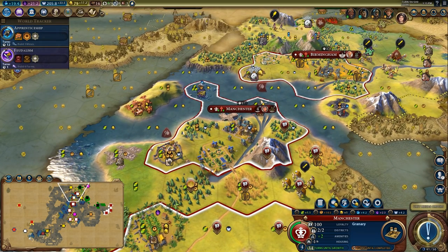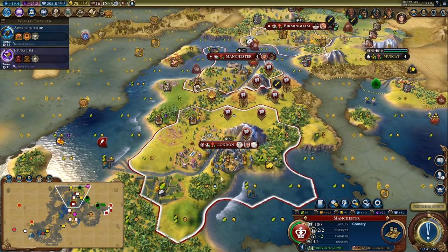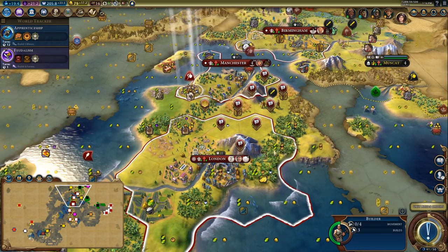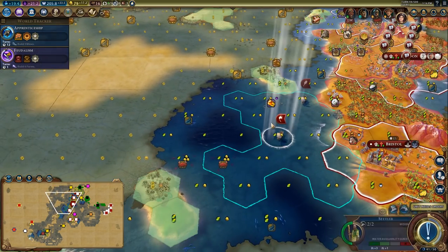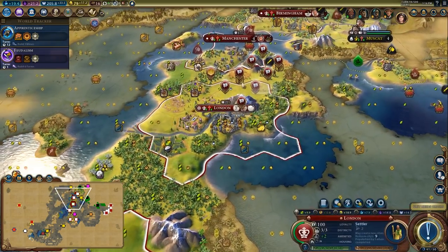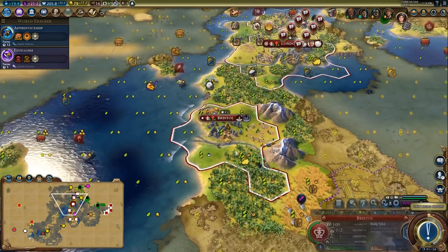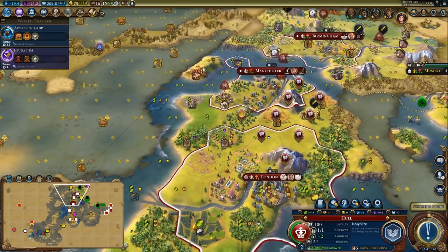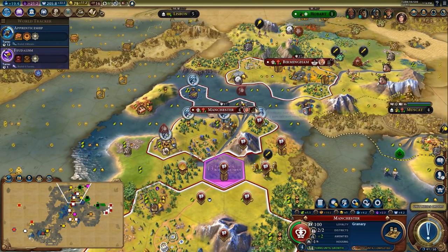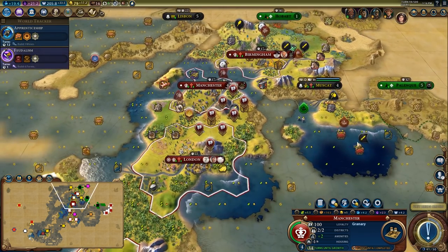I think I might just raw chop these forests without Magnus boosts. I need to chop these jungles out — that's where I'll send you, head over this way. My London is still my highest production city. Some cities are starting to catch up but London is still my best.